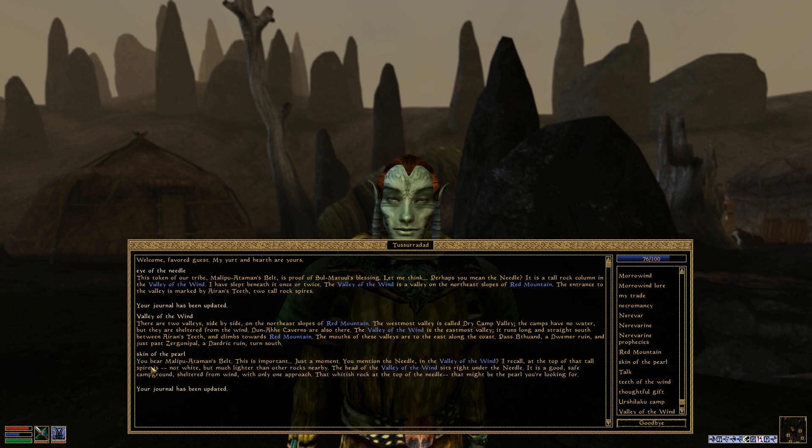Skin of the Pearl — I recall that the top of that tall spire is not white but much lighter than other rocks nearby. The head of the Valley of the Wind sits right under the Needle. It's good safe campground sheltered from wind with only one approach. That whitish rock at the top of the Needle — that might be the pearl you're looking for.